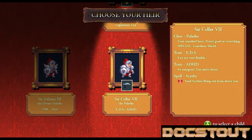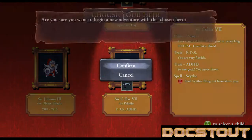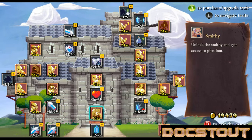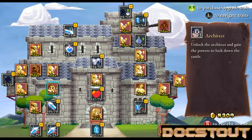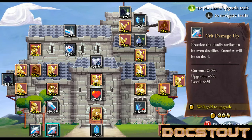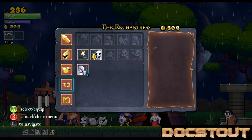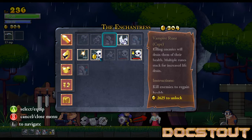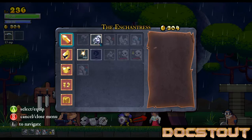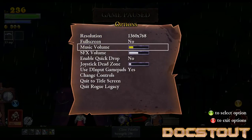Giant Lich Queen. EDS ADHG Paladin — maybe. Or a chicken-a-phobe. Colorblind Archmage. We're going to go with Sir Cellar VII. Time to buy stuff — definitely need to hit harder, need a few more HPs. I think I may have just priced myself out of everything, except for crit damage up. Let's look at our new runes. Quickly put the music volume back up to something reasonable.